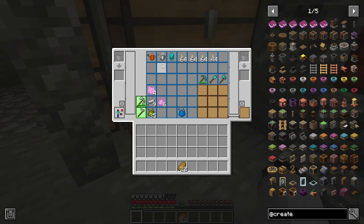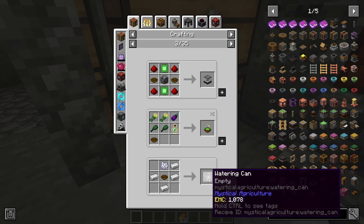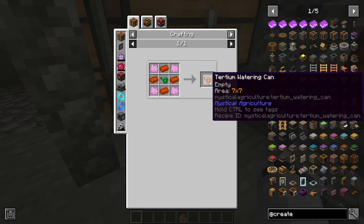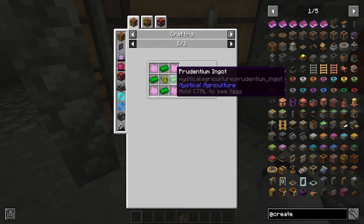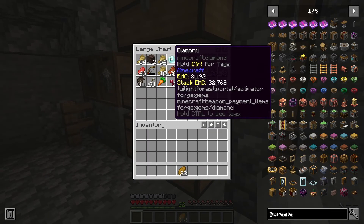I also made watering cans. This recipe can be used for the Mystical Agriculture version of it — you can use either of these for this. And then this is the Terdentrium one we have — all these ingots are just that. Mystical fertilizer is either of these recipes; I've been using this one because it's better. And we don't actually have that many diamonds.